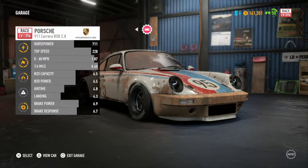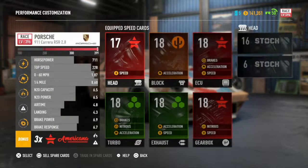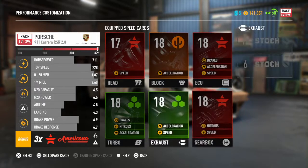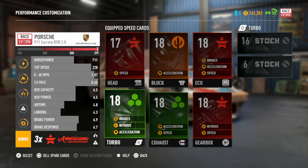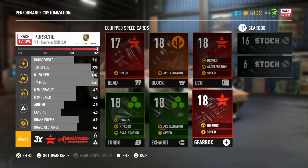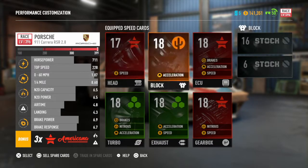Regarding upgrades, I'm trying to go all Americana. As you can see, this level 18 ECU gives you an acceleration boost, a speed boost, and a brake boost. Down here on my turbo I've got a carbon part, but I try to do all my builds as Americana really.